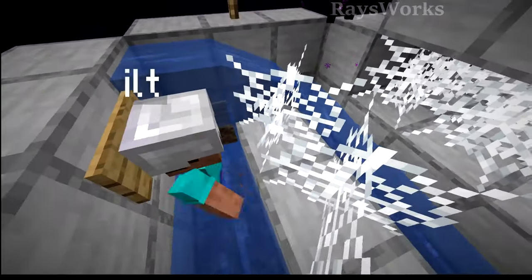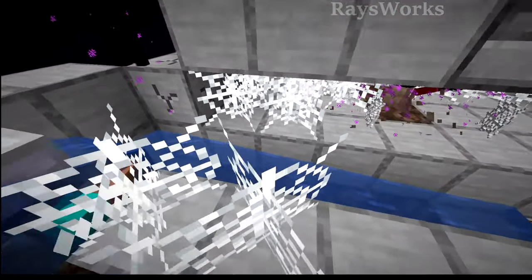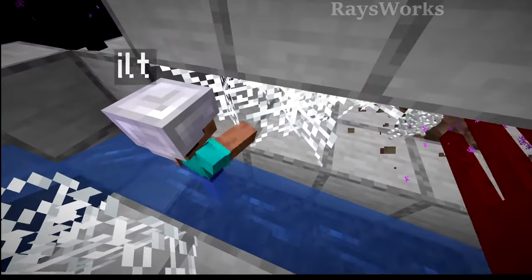Now when the player breaks their shears, you can see that it can occur at any point while they're harvesting a round. Right now you can see the player is just trying to break the cobwebs by hand, but their hand is open.